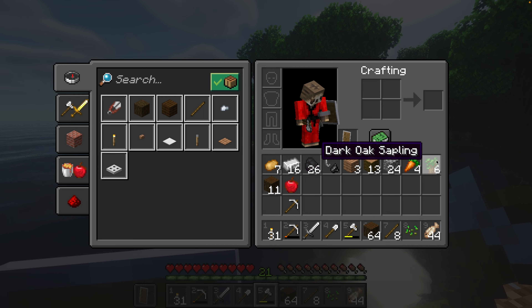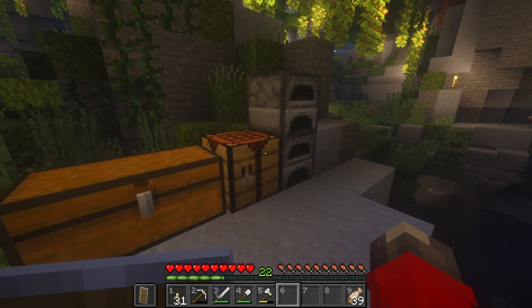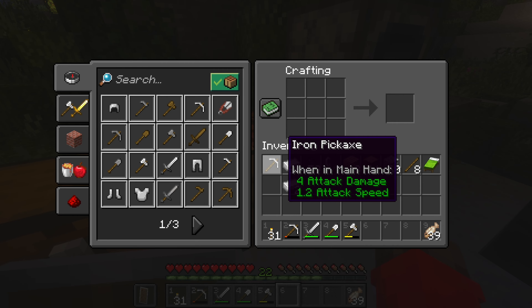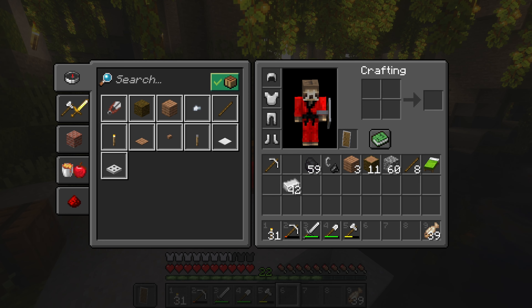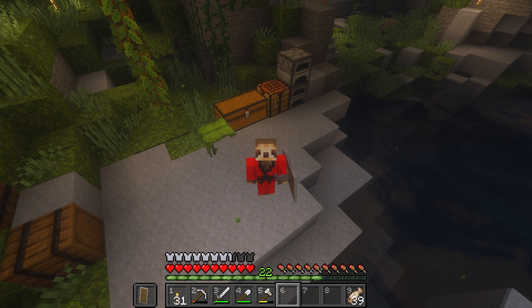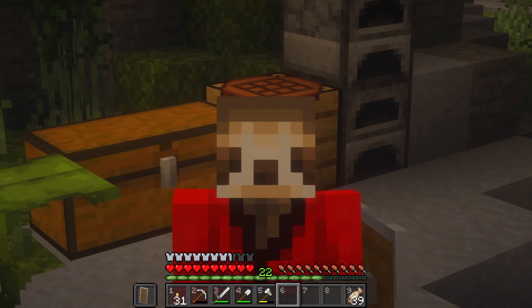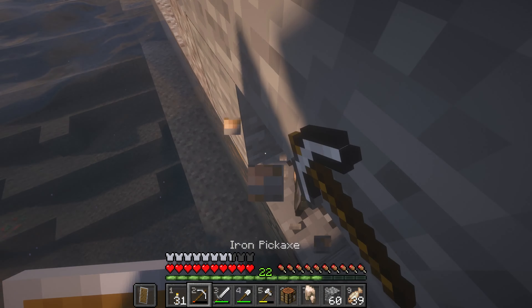We got six saplings — that'll do. I'm not really having much luck with treasure hunting, so I'm gonna grab some more iron and make some armor. I do have armor on, but you just can't see it because I've got a resource pack that hides the armor. Fully protected with some iron gear — well, not fully protected. I could upgrade to diamond, but let's see what kind of trouble we can get into right after I grab some more iron.